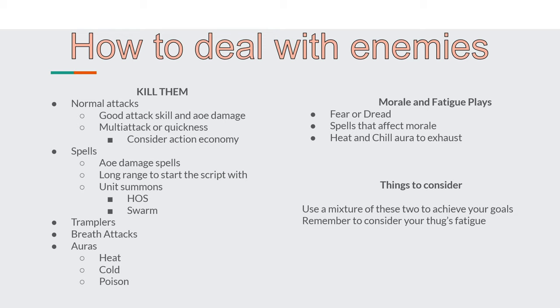The reason to use area of effect damage or multiple attacks is due to the difference in action economy between you and the defenders. As your thug begins to get surrounded, they will have fewer actions per round compared to enemies, and they will get more worn down through chip damage and harassment as enemies surround them. So removing enemies reduces the numbers hitting at once. Additionally, you can use fatigue plays to fatigue units surrounding you out — through things like heat or chill auras to exhaust those units, taking fewer attacks and swinging the action economy more in your favour.